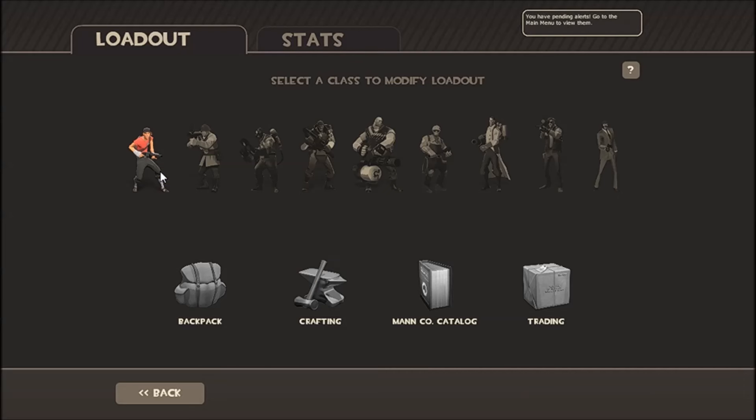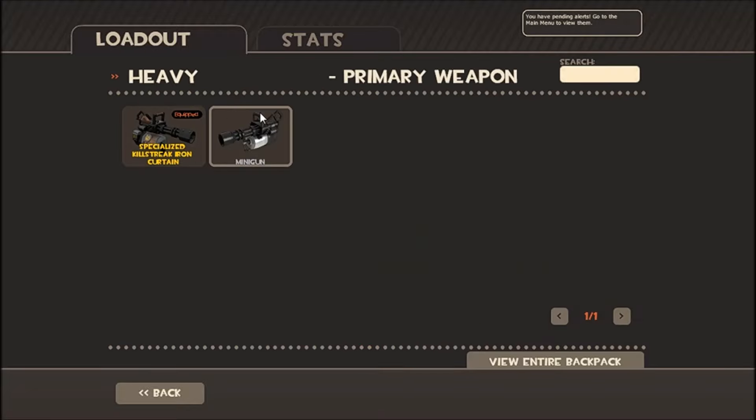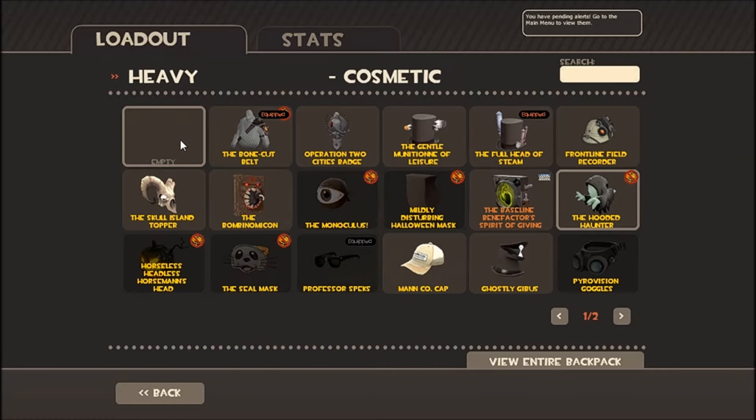Then you want to go into Items and go into Heavy. You need to set everything to the default configuration.